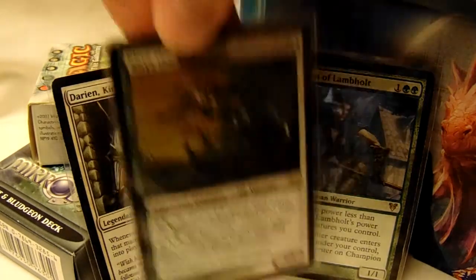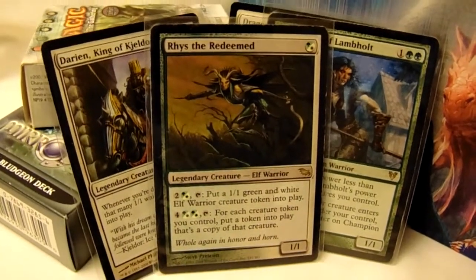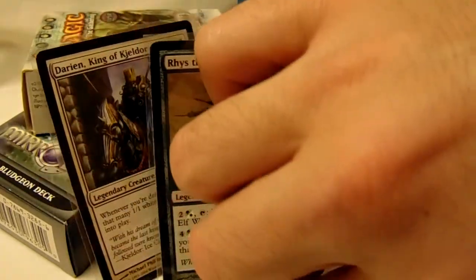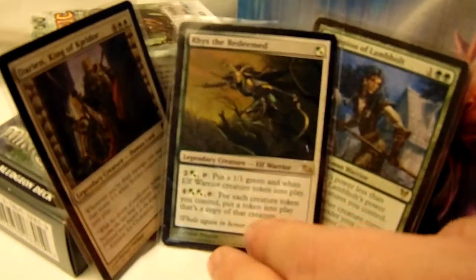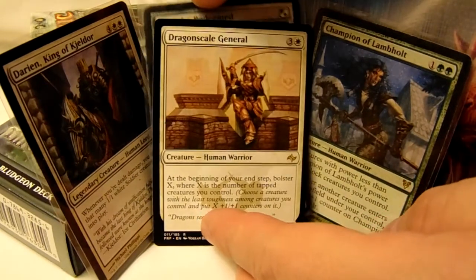And then there's always the Rise idea. You pump out tokens, you pump out more tokens, and then you start doubling all the tokens. Altogether, these cards work incredibly well. But the problem is, in all these cards and all the really great interactions, the General just kind of falls flat.